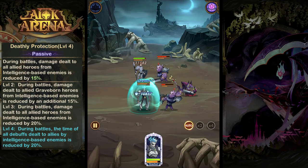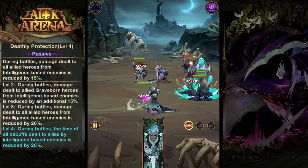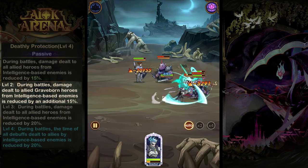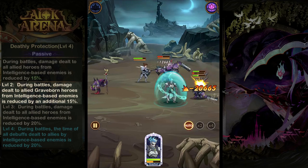And then we have his passive ability, Deathly Protection. Allies to Grizul are going to take 20% less damage from intelligence-based enemies, and Graveborn allies are going to take an additional 15% less damage than that.